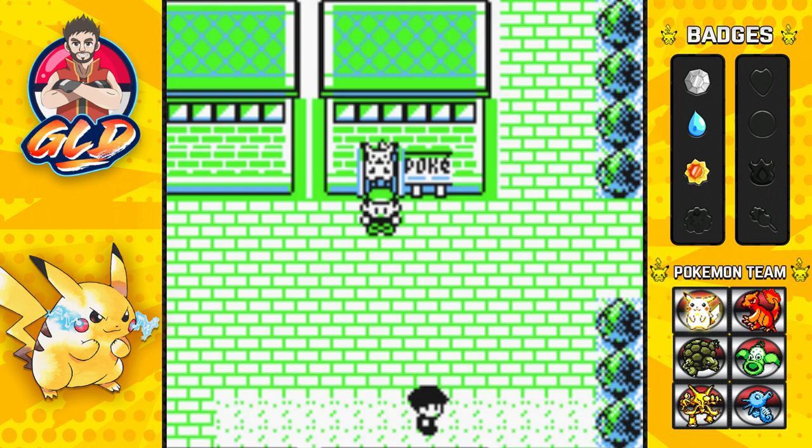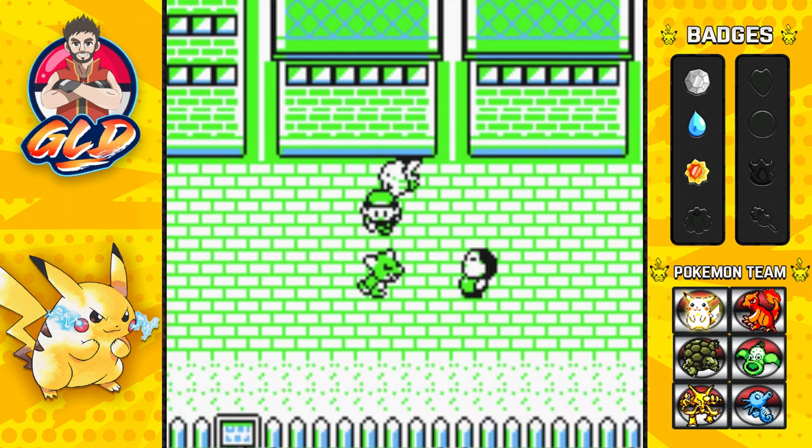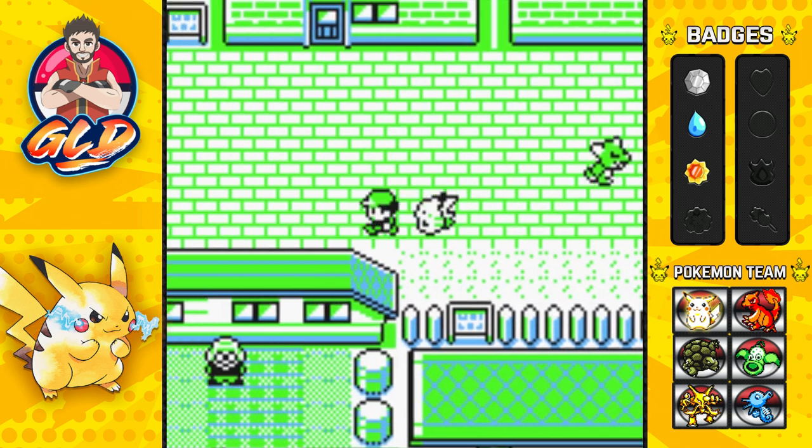What's up guys, it's me your host Draven and welcome to another episode of our Pokemon Yellow walkthrough. In our last episode we went through Lavender Town, found some ghosts, rested a little soul, and now here we are in Celadon City because we're going to take a small side quest to Saffron — we need to get the gates open to everything.